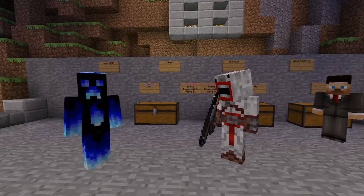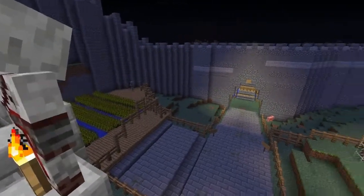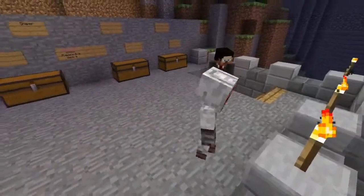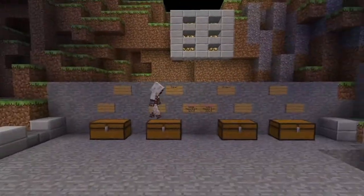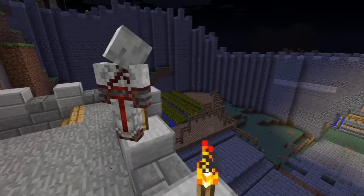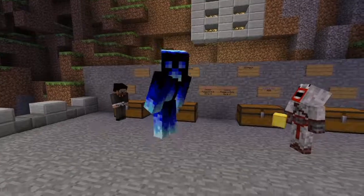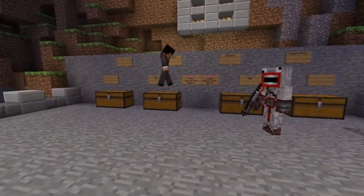Another point — don't use grenades on a nice server, because they do have environmental damage. Do you want me to demonstrate? I've got a grenade in my hand. Boom. So if you've got a nice server with nice buildings, keep grenades away from it. There is an anti-grief option — if you go to the config file there might be something in there about environmental damage. In Zombie Survival you can change that setting.